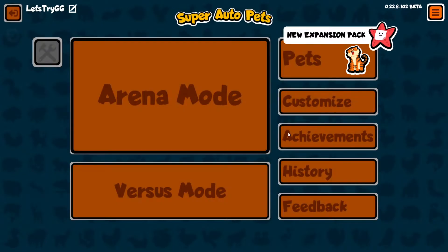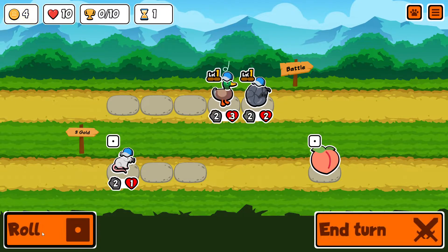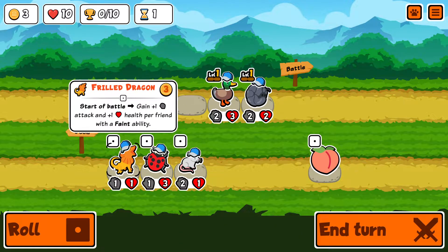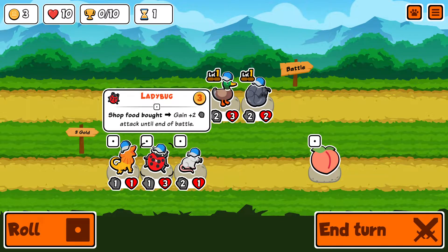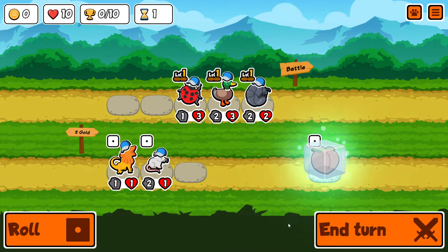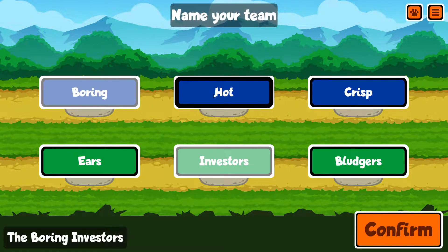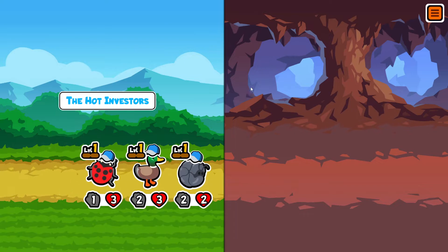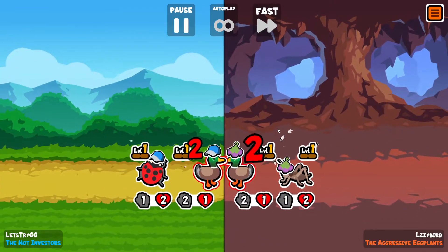Let's get one more in, I want one where I do at least decent. Frill dragon over ladybug — there just aren't that many faint abilities. I don't think there are. Okay we want the boring — the hot investors, we'll be hot. Frilled dragon over ladybug, there aren't that many options for the starting tier ones.